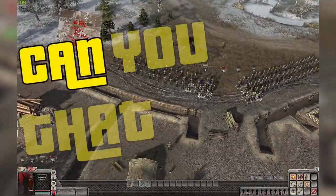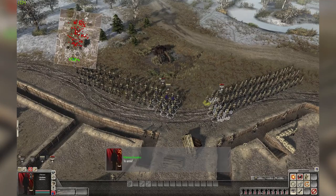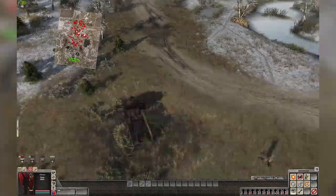Hello and welcome back to Can You Save That NPC? My name is Bill and today we're going to save some retreating Soviet soldiers in the Men of War Squad 2 Origins mission, the Penal Unit.